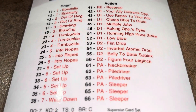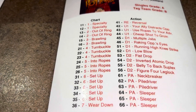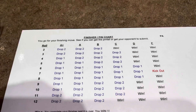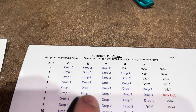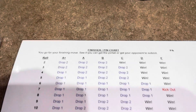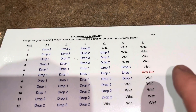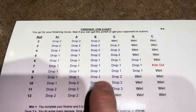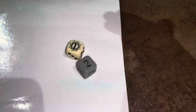Piper gets a 61 — that's PA, a neckbreaker. PA means pin attempt, so we go to the finisher/pin chart. What column we roll under is determined by the opponent's current grade. Hogan has a B, so we can't win the match outright under this column, but we can drop him either two or one grades. We roll a three — under B, that's drop two. Hogan drops two more grades.